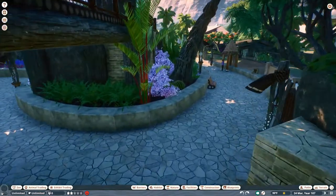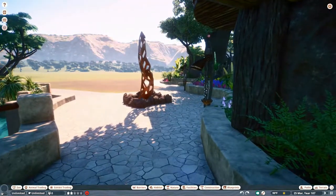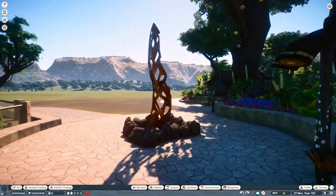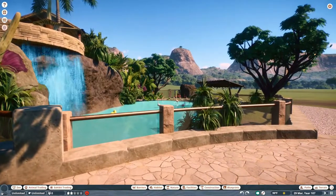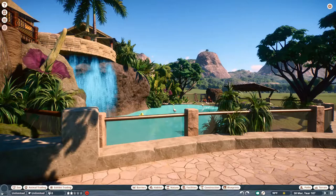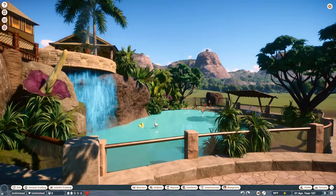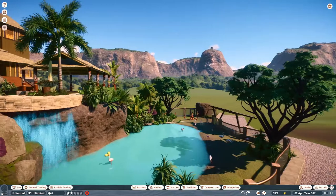Going back down, you have this giraffe neck statue right here in the middle just as a filler — I think it turned out really well actually. Then we have the flamingos. I'm using Leaf's flamingo pack, which is absolutely amazing, so I'll leave a link to that in the description below.